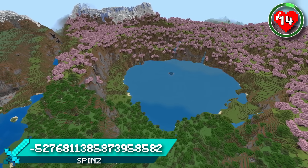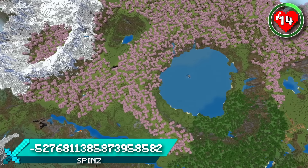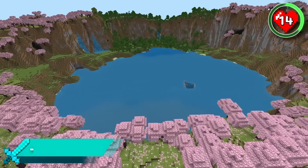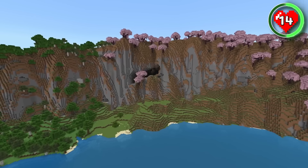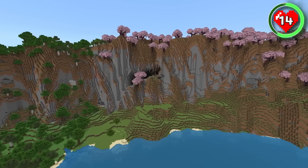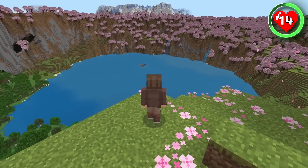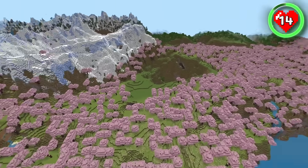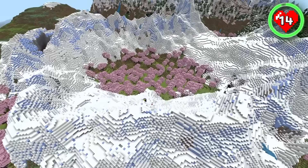This is the biggest and deepest lake that you'll find surrounded by Cherry Grove, and it's right at spawn. There's so much you could do with this breathtaking location. You could build a town around the lake shore, a cliff-faced base looking out over the lake, or even build on top of the forest walls where you'll have an incredible view. There are even some nice mountains for building in connected to this cherry biome too.